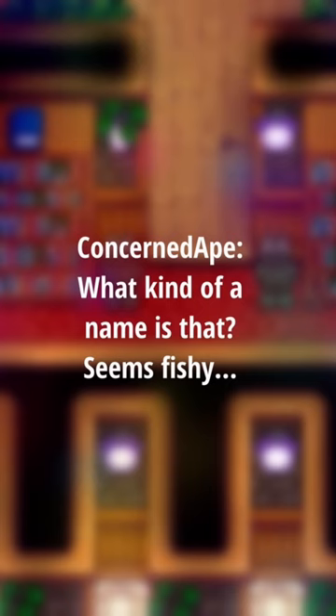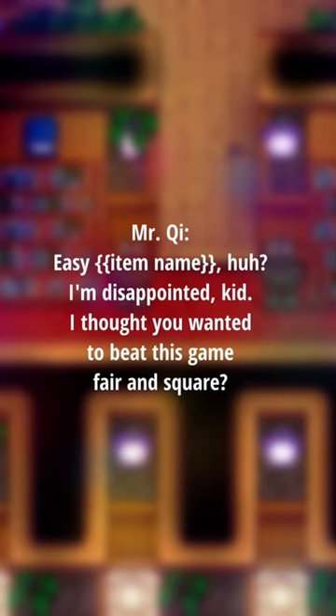"Concerned ape. What kind of name is that? Seems fishy." "Mr. Key. Easy item name. Huh?" "I'm disappointed, kid. I thought you wanted to beat this game fair and square."